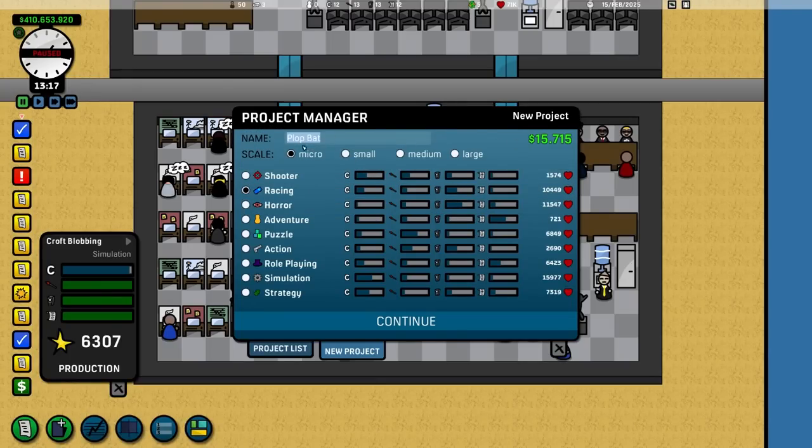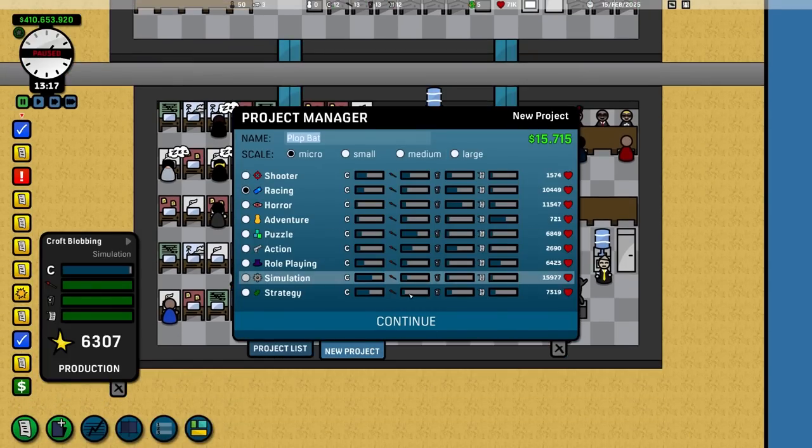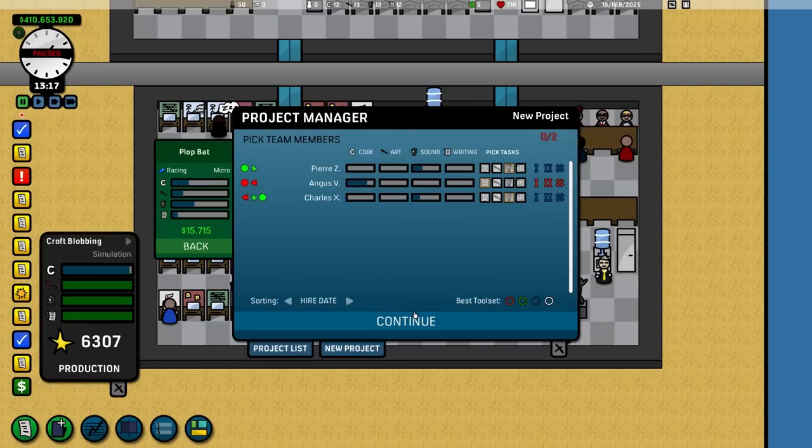You then choose the scale of your game. You get a macro game where two people work on it, then a small one with four people, medium with ten people, and large — essentially triple A — where twenty people work on it. I only have three workers remaining, so I'm going to make a macro racing game.